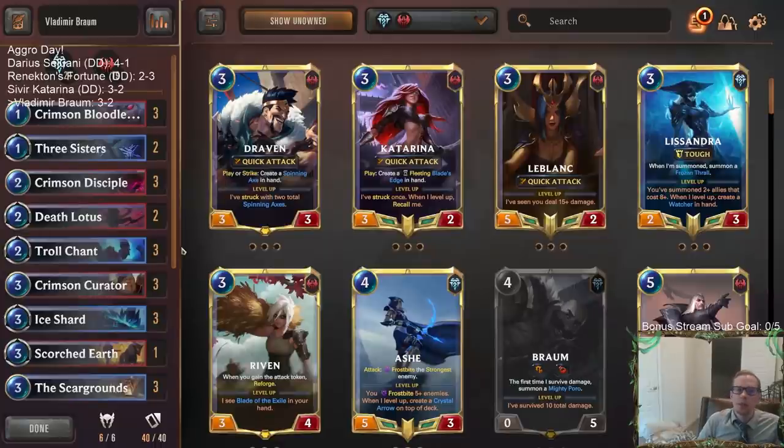Vladimir Braum - we did end up losing a couple of times, but this deck seems really, really strong. I don't think I should have lost that game. If I play tighter and understand the matchup more, now after seeing how that plays out, I'd be much better equipped to play that matchup again. I think that's a favorable matchup. We're looking at like a 4-and-1, and game four was just completely absurd with the Celestial cards and Targon.